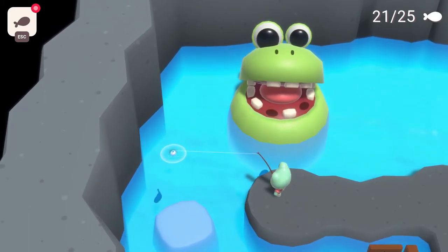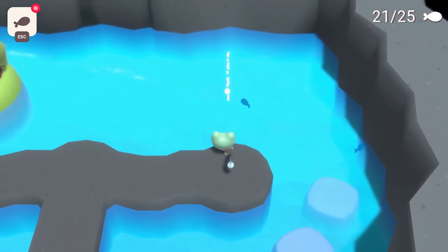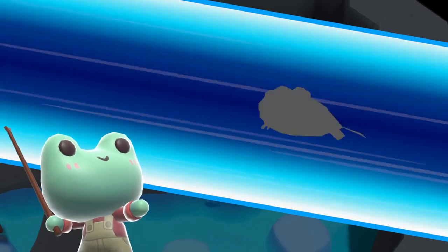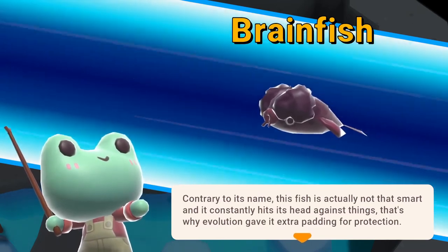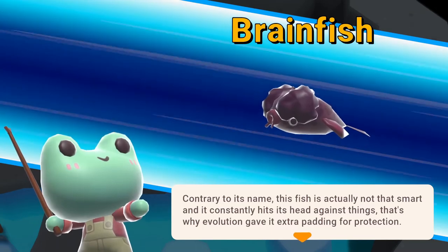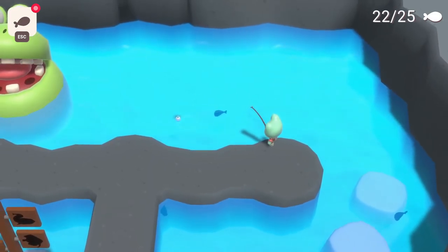These fishies don't like me very much. Maybe I'll go on the other side. One, two, three — there we go. A Brainfish: 'Contrary to its name, this fish is not actually that smart — it constantly hits its head against things. That's why it evolved and gained extra padding for protection.' I feel really bad for that fish. Just being so low intelligence that you ram your head into a wall and evolve to adapt to it — that's a sad story.